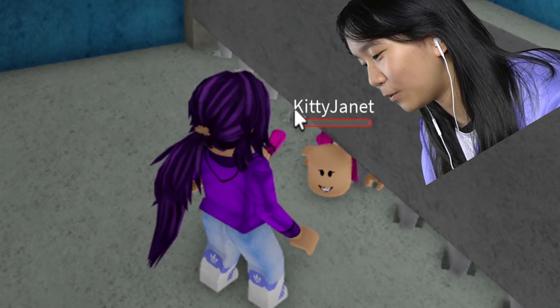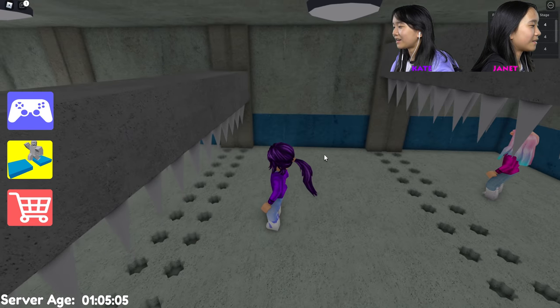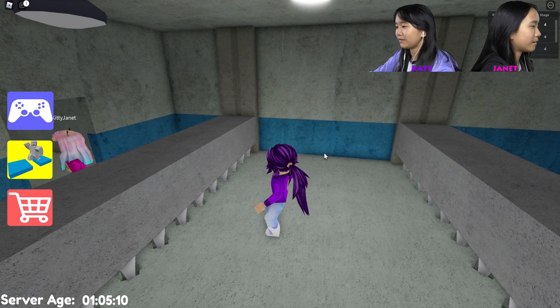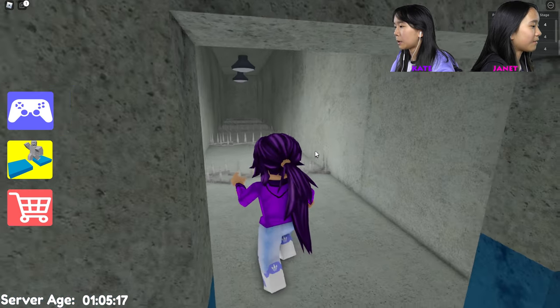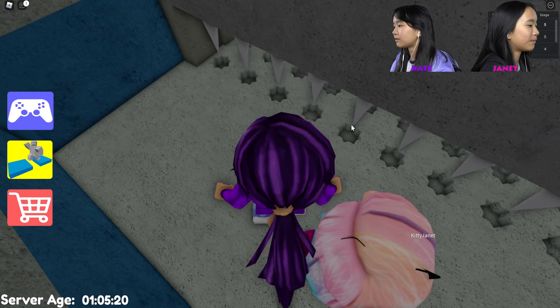Stage four! Ted tried jumping over it but it doesn't work. It's invisible all above. I'm gonna get the checkpoint. The spikes have like stars on them — kind of cool!